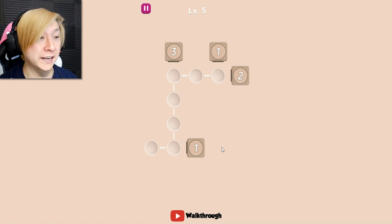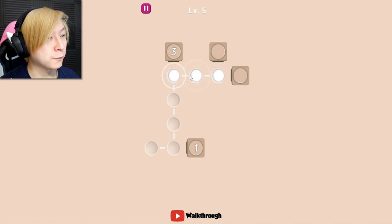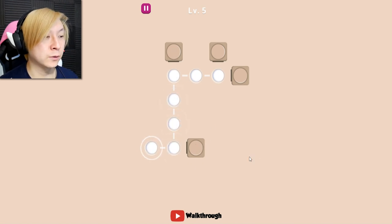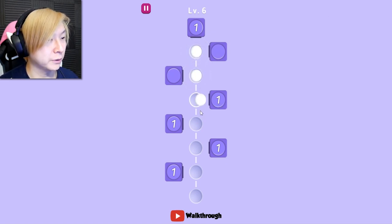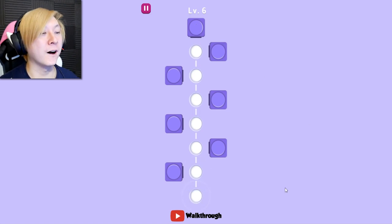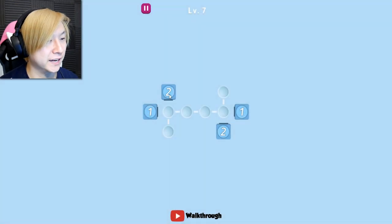Now I'm going to go ultra mega speed here, guys, just to show you how much I'm into these. One first because it fills the one it can, two next because there's only two slots available, three next, and then one next. Nice and easy. This one I feel like is a leapfrog situation where we fill up every single slot so that the last ball has to leapfrog over all of those into the last one in the column. Level six done.